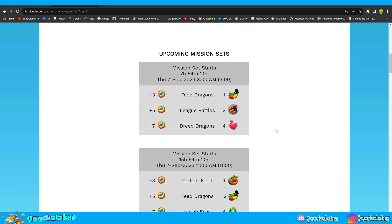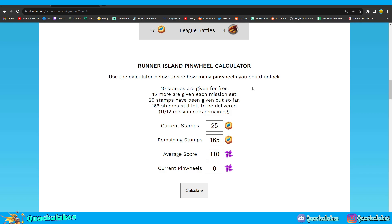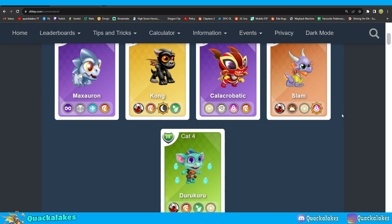Deetlist also shows you what the upcoming mission sets are. The other reason I love Deetlist for runner events is that they have a pinwheel calculator — which is pretty easy to work out anyway, but this means you don't even have to use 1% of your brain; it will do it for you. It shows you how many pinwheels you actually need to reach a certain score. And if you want to know what score you need for a certain item, that's where Ditlap comes in — open up the runner event section and scroll down.